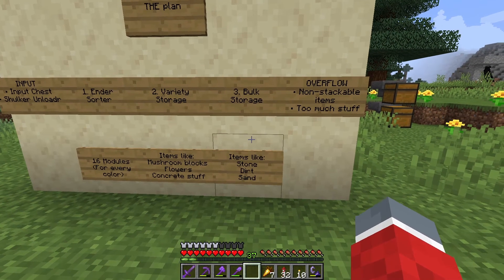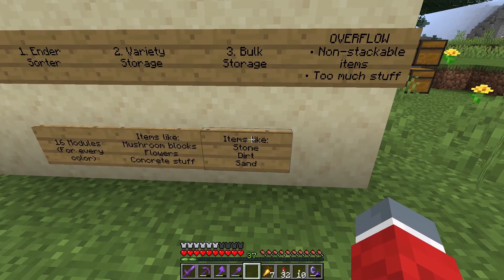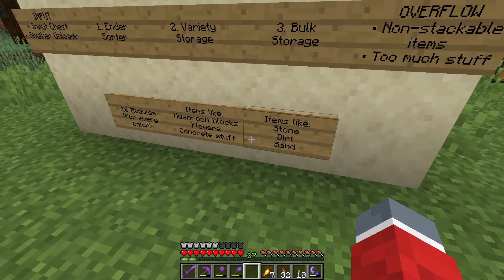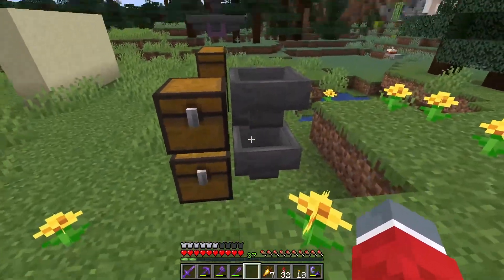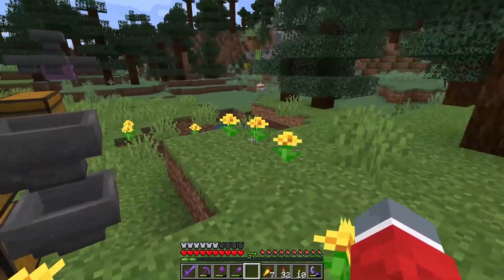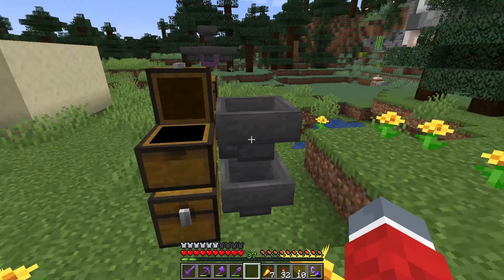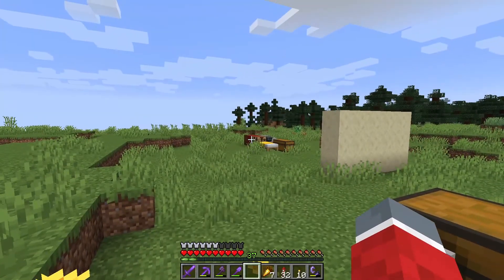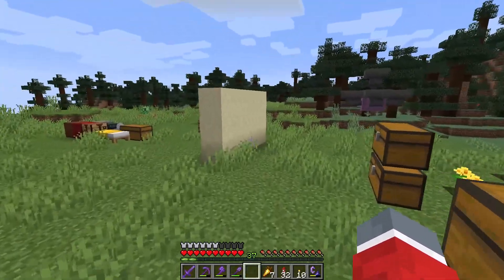Number three would be bulk storage — storing stuff that we have a lot of or use a lot: stone, dirt, sand, gravel, netherrack, basalt, things like that. That will be done with an impulse sorter module that puts items into chests while the hoppers act as filters as well. We actually built these down in our iron farm in the last episode.